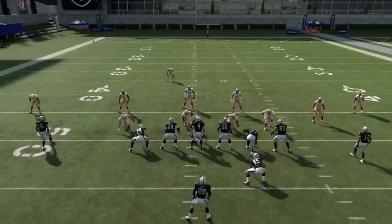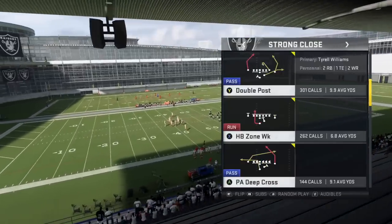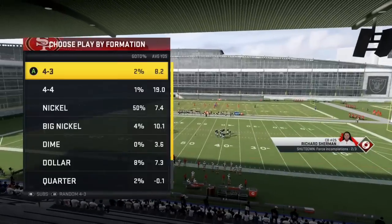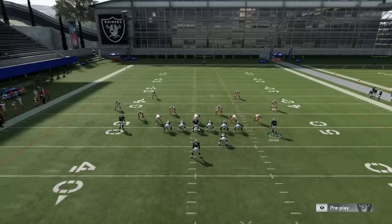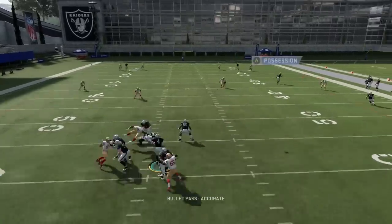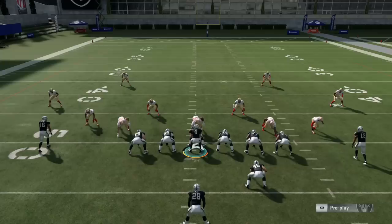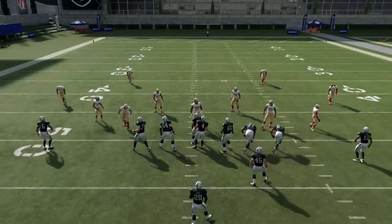Now let's get into Cover 4. Cover 4 is actually easier to complete this ball against than Cover 3, because the streak we're motioning is going to be in that player's quarter zone the entire way. If we go to a Cover 4 drop zone and run this exact same route combination, you're going to see how Waller gets open very much the same way — but with a lot more room in Cover 4 than in Cover 3. Most players against run sets love Cover 4 because the safeties are in the run fit, so this is easier to complete against Cover 4 than Cover 3.